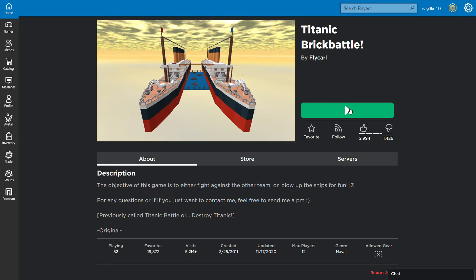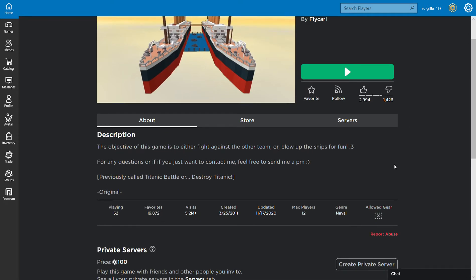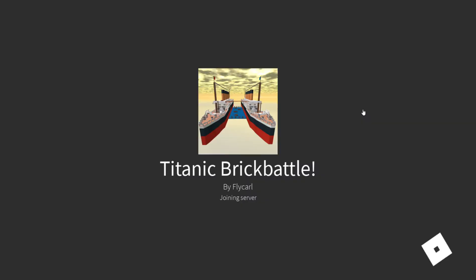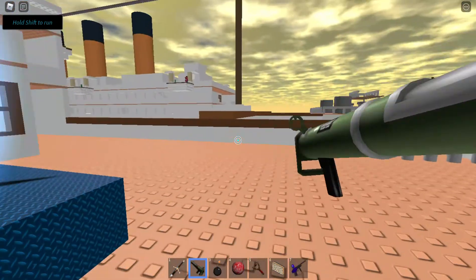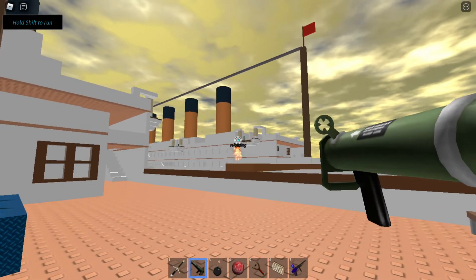Let's take a look with old man gamer here. Titanic Brick Battle by Fly Carl — it's got a couple of badges. You fight the other team and blow up the ships. I've only looked at this game once and very briefly, just a few minutes. It is actually pretty difficult to blow up the ship. What you see in the picture is pretty much the whole map, from what I know from the one time I played.